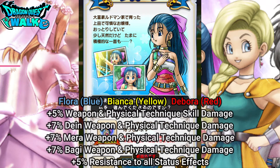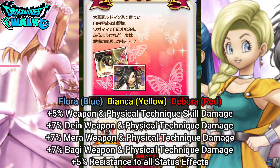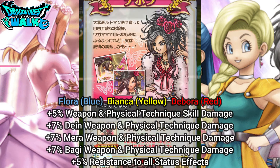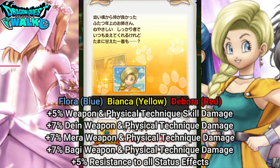It's going to be the same for all the other ones as well. Same with Debra, except she has a red soul. And then same for Bianca, who has a yellow soul.